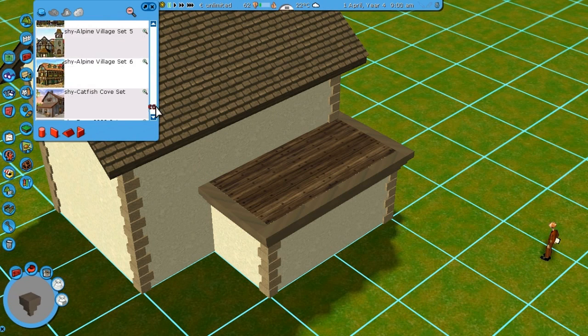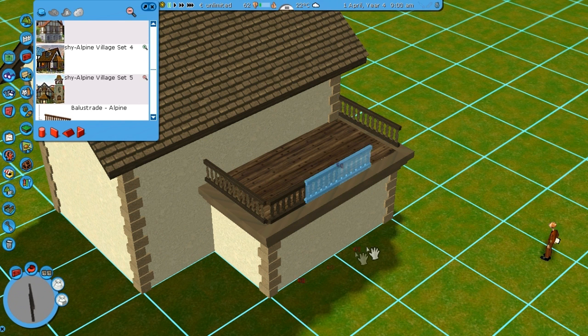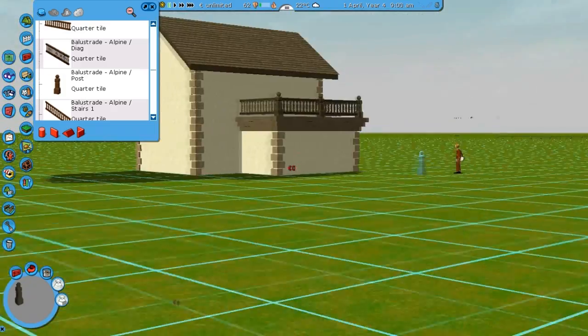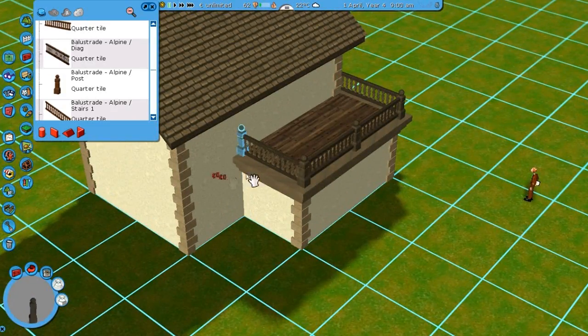Now I'm going to close that and open the fifth set, which is pretty much the set that has all the random stuff — all the random fences and clocks and cool things. Those are definitely things you can experiment with for interiors, but also little balconies like this. I kind of like this balustrade, so I often use it.